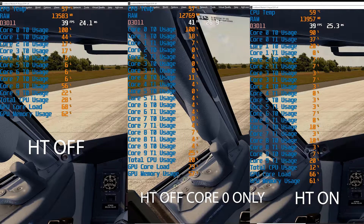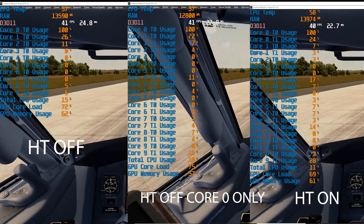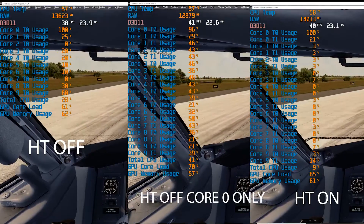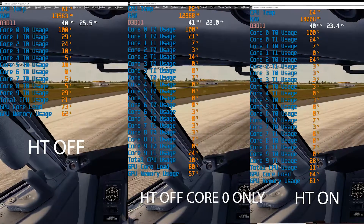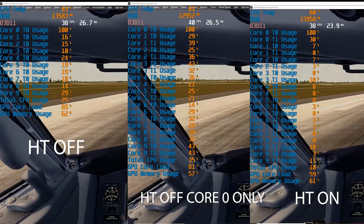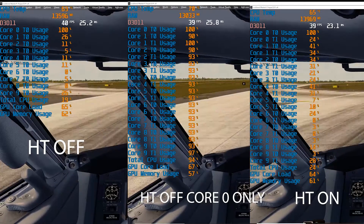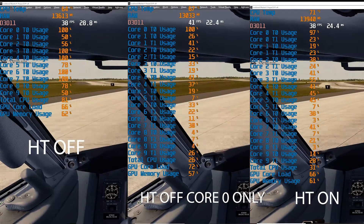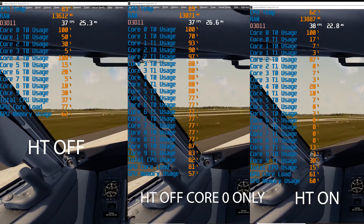That concludes the results portion of the test. We're going to leave a video loop of the benchmark running in the background so that you can see for yourself what the difference is between these settings in real time. If you found this video valuable, be sure to check out Part 2, where we will dive deep into CPU and RAM testing with Prepar3D version 4.5. If you're interested in flight simulators, check back with us as we take a deep dive into CPU, RAM, and GPU performance testing with the new Microsoft Flight Simulator 2020, as well as Prepar3D version 5 and X-Plane 11. Make sure you like, comment, and subscribe to our channel so that you can be notified when we release new content benchmarking flight simulators and other games.